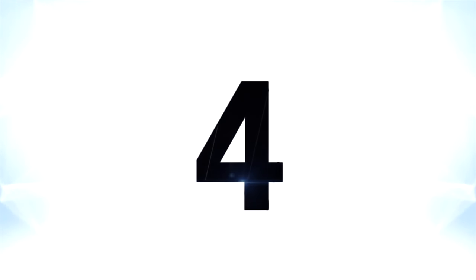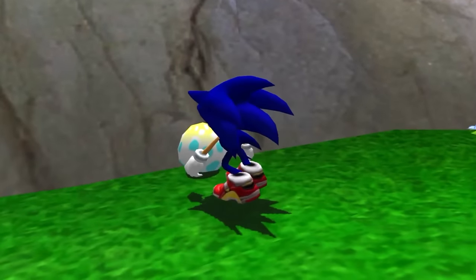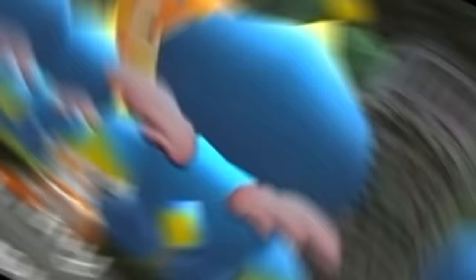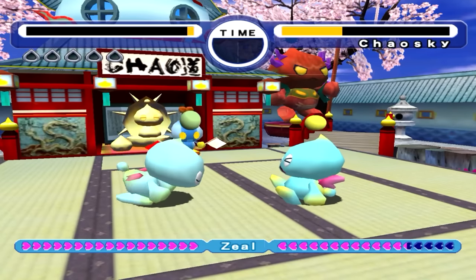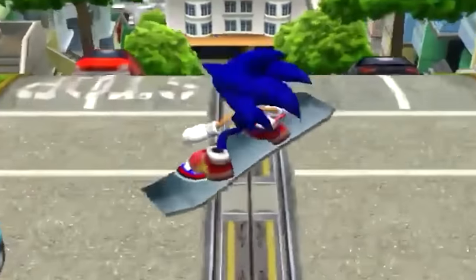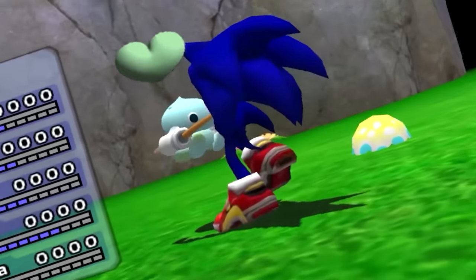At number four is the Chao Garden from Sonic Adventure 1 and 2. You can't have a list about extra modes without mentioning one of the most elaborate and strange ones out there. First introduced in Sonic Adventure 1, Chao are these little mythical creatures that play an important role in the story and can also be collected for this monster-breeding minigame. Just the fact that there's an entire alternate mode in Sonic dedicated to raising little creatures is wild — yeah, Sonic, the game where running through levels as fast as possible is the point. But you know what's missing? Raising monster babies.